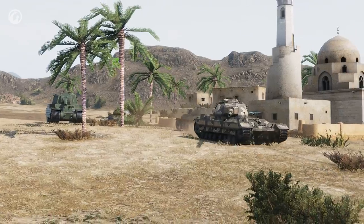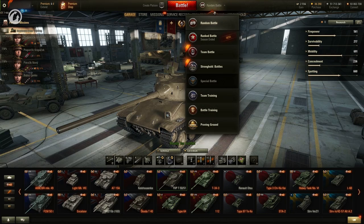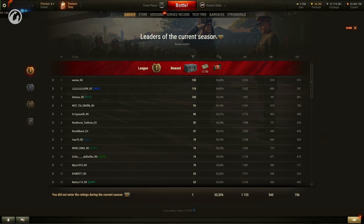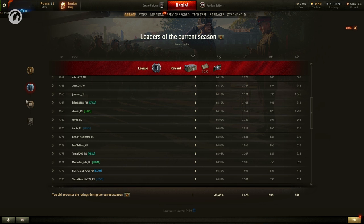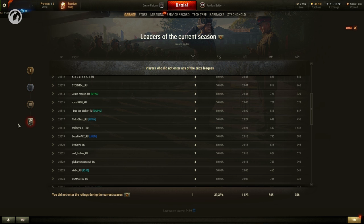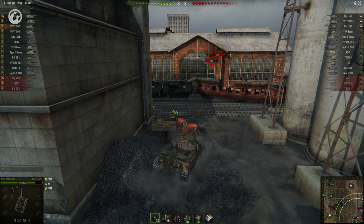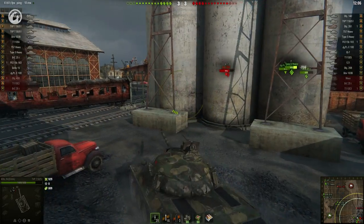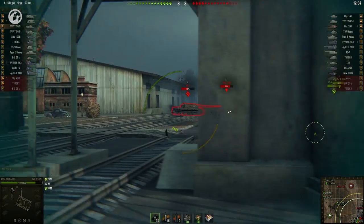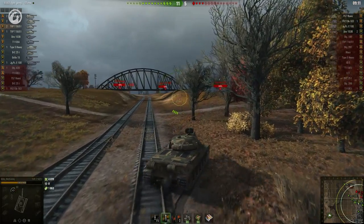Ranked Battles are held in Seasons. The Test Season will have four seven-day stages, and at the start of each stage, the ranks will be reset. The results achieved during the seven days will be added to the rating. After the end of the season, the result for the last 28 days is totaled, and a table with the leaders of the season is formed. Three leagues are formed from the top 50% of players, and they will receive rewards and a special badge you can display next to your nickname.